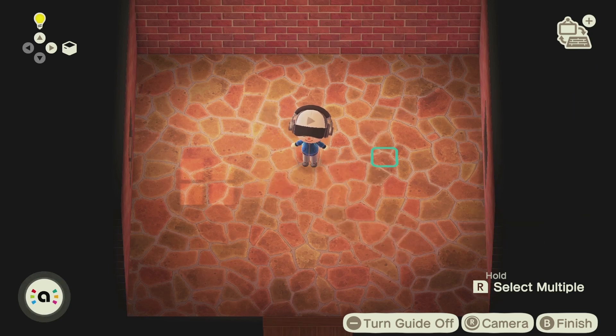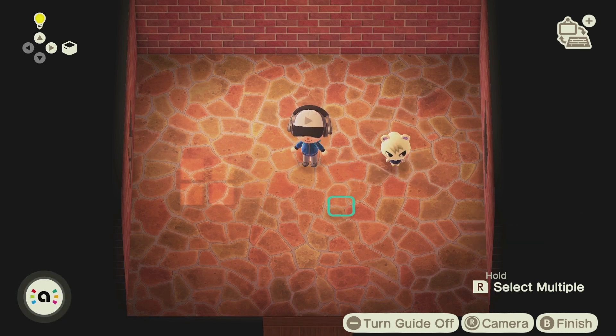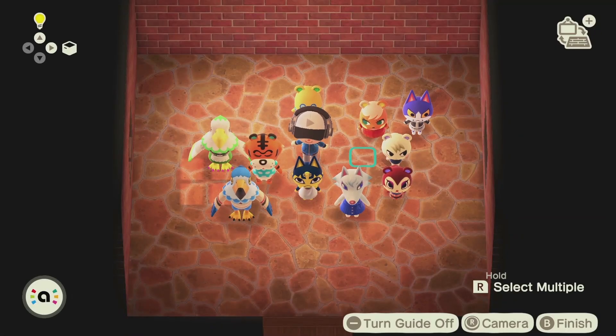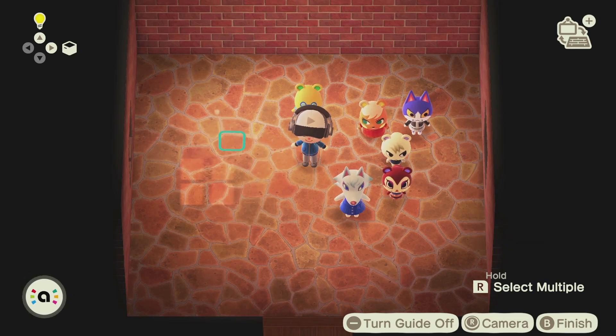Now if you want, you can also use your amiibo cards, pushing them to the NFC spot on your controller, and now we'll just spawn them in. Once you've invited 10 characters you can't invite any more, so just go ahead and remove all the characters you spawned, then repeat that process until you've scanned all of your amiibos.